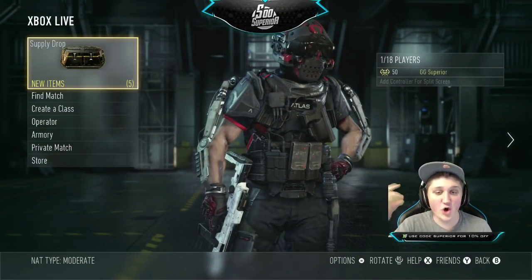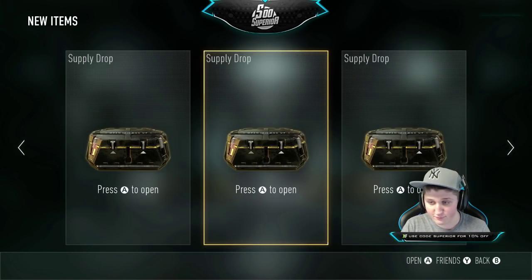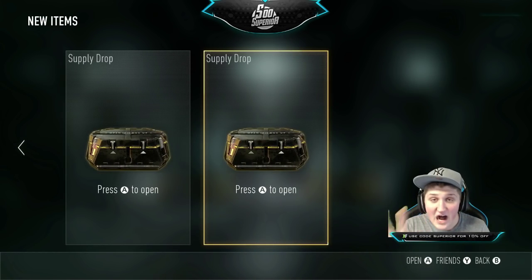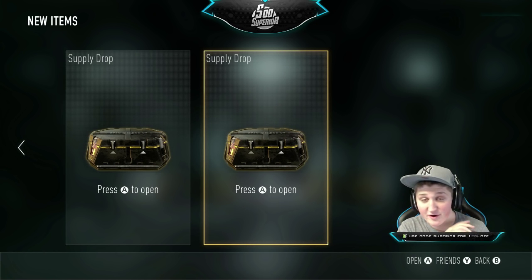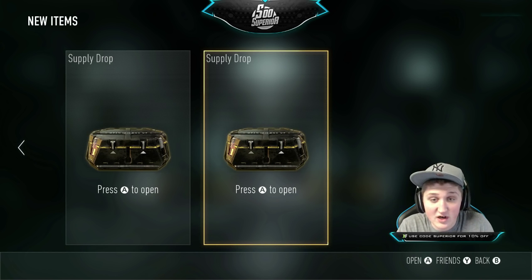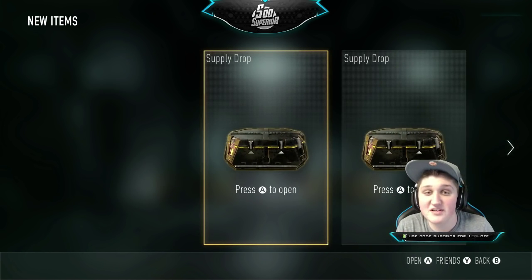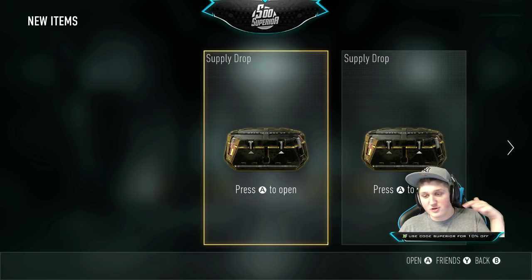Alright guys, we are back. Let's open these supply drops. Right here I have 1, 2, 3, 4, 5 supply drops. I've never seen this before, it is so freaking weird, and these are all from that one single game. I don't know what went wrong or what went right, but somehow we ended up getting 5 supply drops and we're going to open them now. See if they're glitched to give me super good stuff or glitched to give me nothing. Without further ado, let's open the first one.